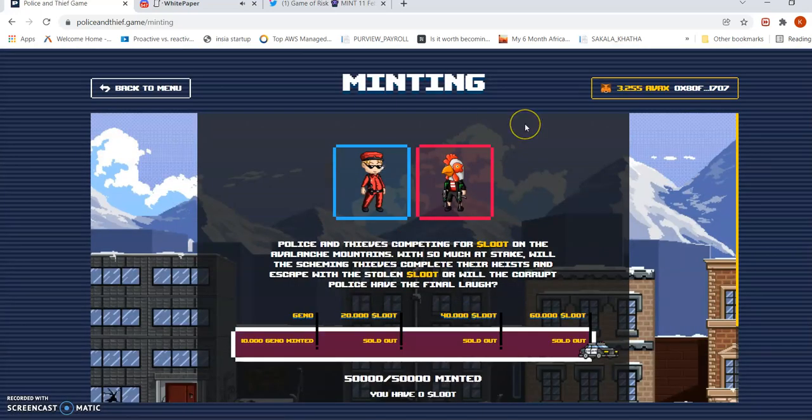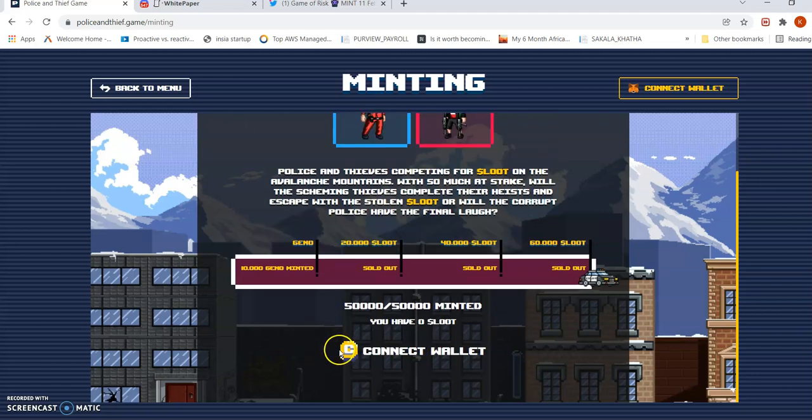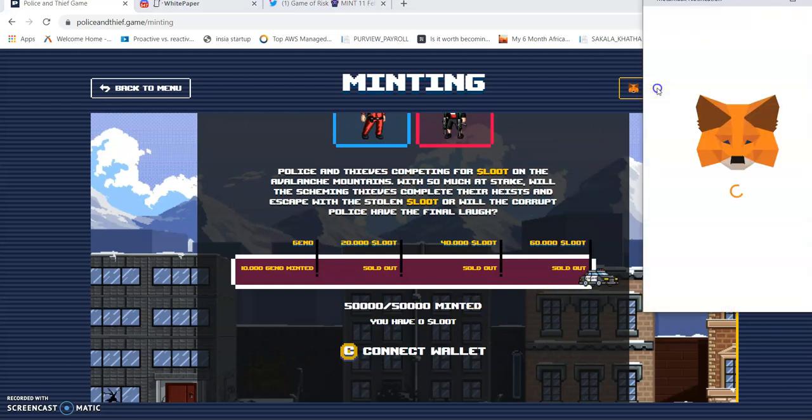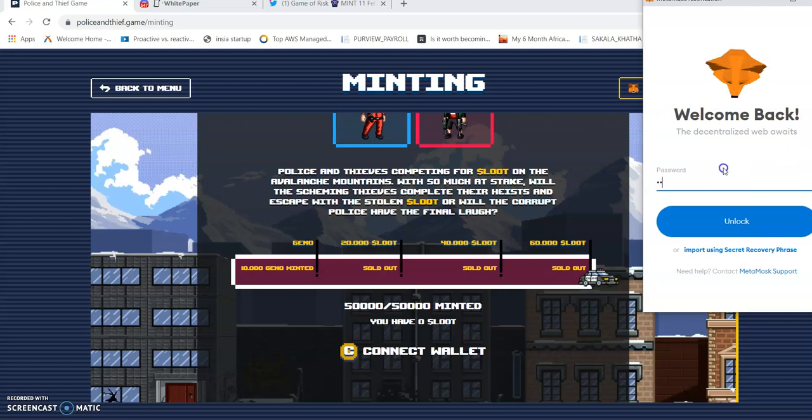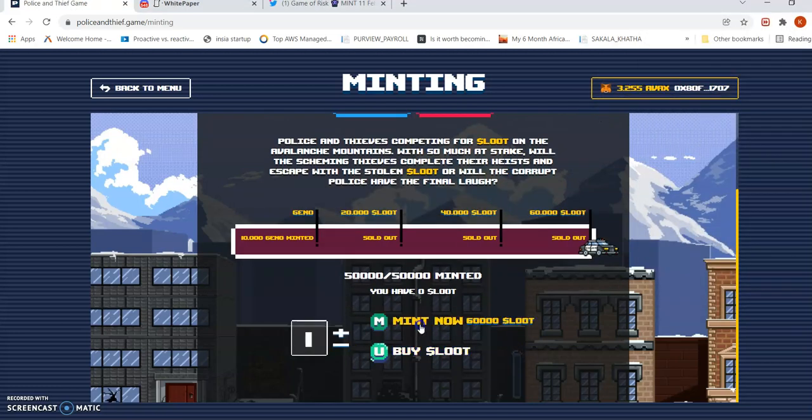When you come to this game, the first thing you do is click on the Minting button. Once you click on Minting, you connect your wallet. Then you scroll down and you'll see an option to mint depending on whether it's Gen 0 or Gen 1, 2, or 3. You click the number of mints you want using the plus/minus button and click Mint — and it will mint.